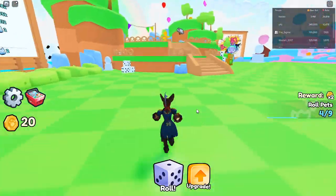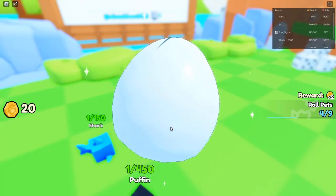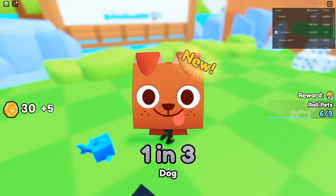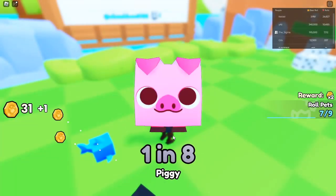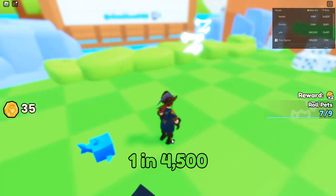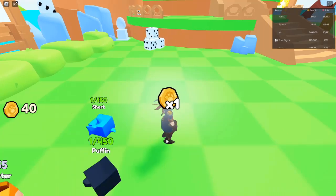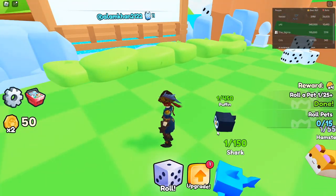Climbing the leaderboards — my journey to top 76. You might have noticed that I'm currently 76th on the top rolls worldwide. Many of you have been asking how I manage to hatch pets so quickly. The secret lies in a combination of strategies and boosts that significantly speed up dice rolls.